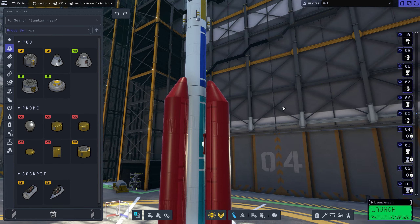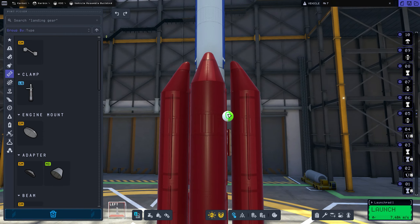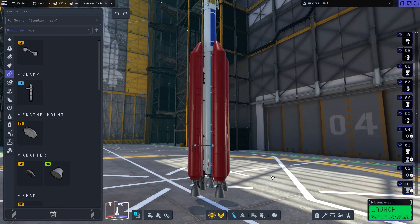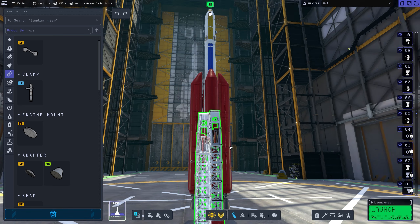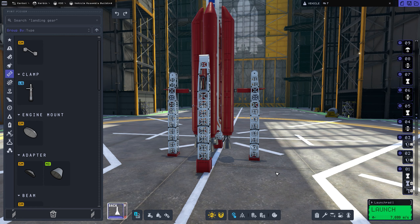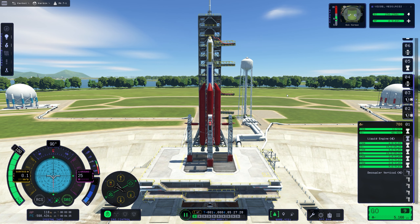Adding the second set of boosters and connecting fuel lines to the original boosters. When we decouple, the outermost two drop first, then the next pair drops, always keeping the central main stage full of fuel. It's the most efficient fueling configuration, though quite complex.